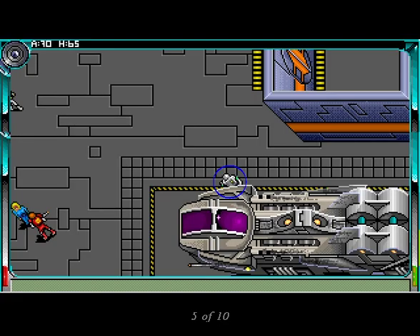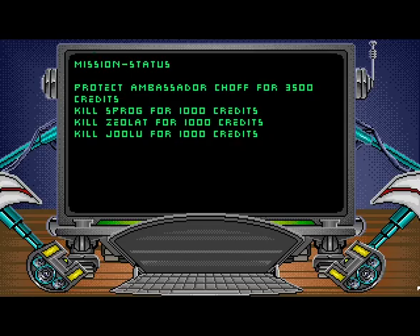In this particular scenario, we have Ice leading the troops. Click on Ice to bring up the command window, which is where you'll be issuing orders to your troops. To find out exactly what the General wants in this particular mission, click on Mission, where we find that we're to protect the Ambassador and kill Sprog, Zeolat, and Julu.